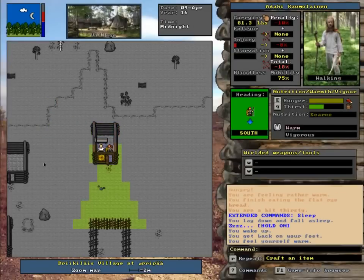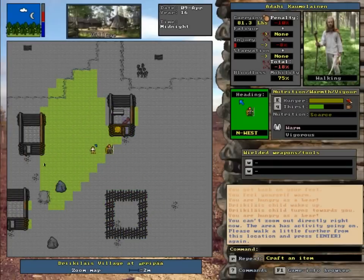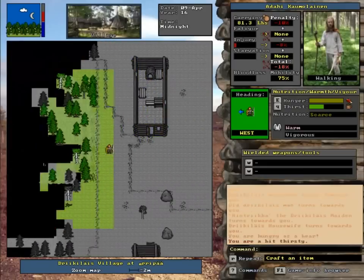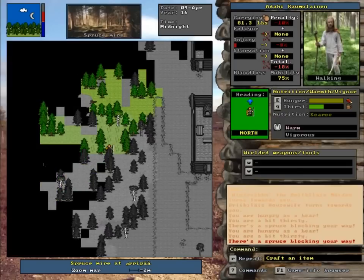Hi guys, this is Crestonian here and we're playing Unreal World Let's Play. I hope you guys are enjoying it. We're hungry again. This time I don't have anything to sedate that hunger with, so what we're going to do is just walk out into the forest here.